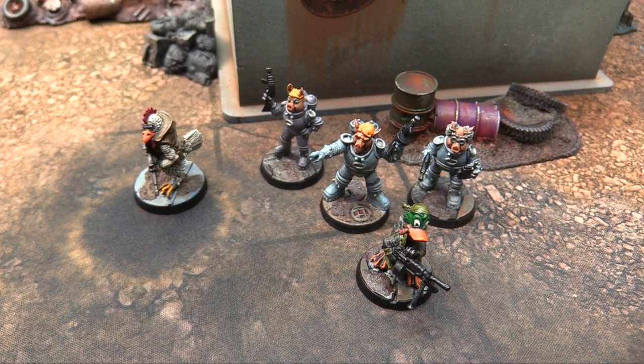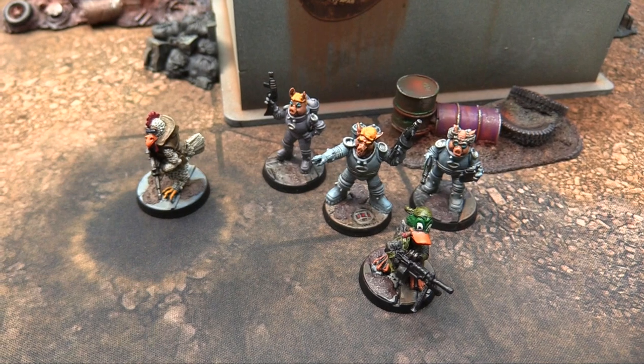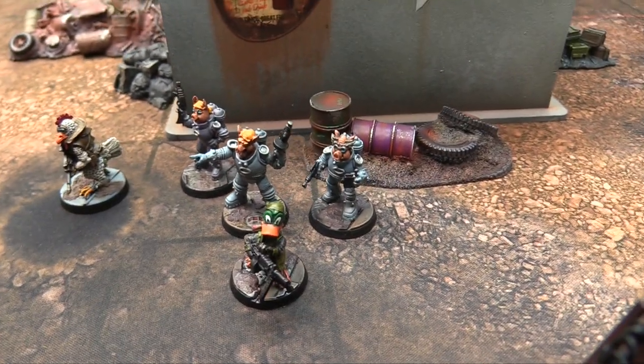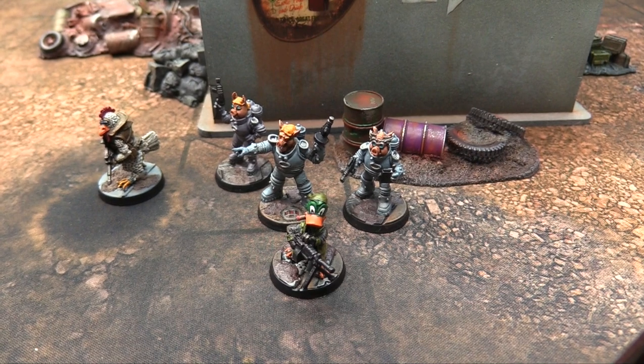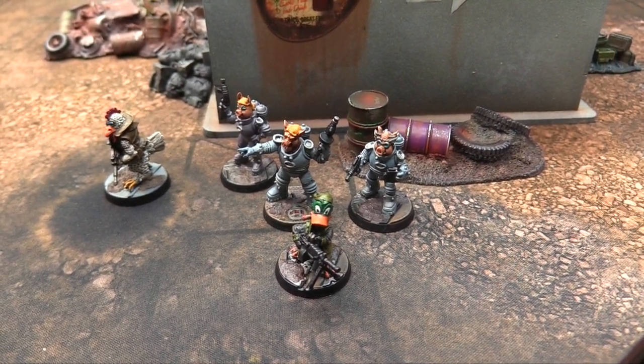To his left is Dr. Julius Swinepork. He is a Mutant Emissary — similar to an Alpha Mutant, except they can start with the Medic skill — so he is the doctor of the war band. He's wearing a biohazard suit, carrying an aerosol gun, and has the ability to Absorb Energy.